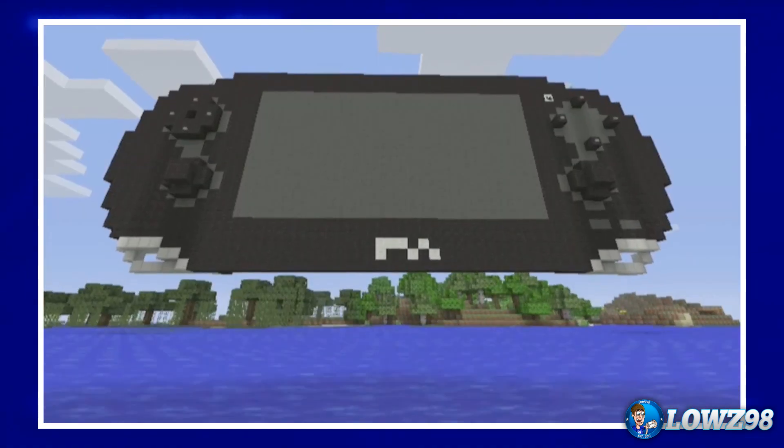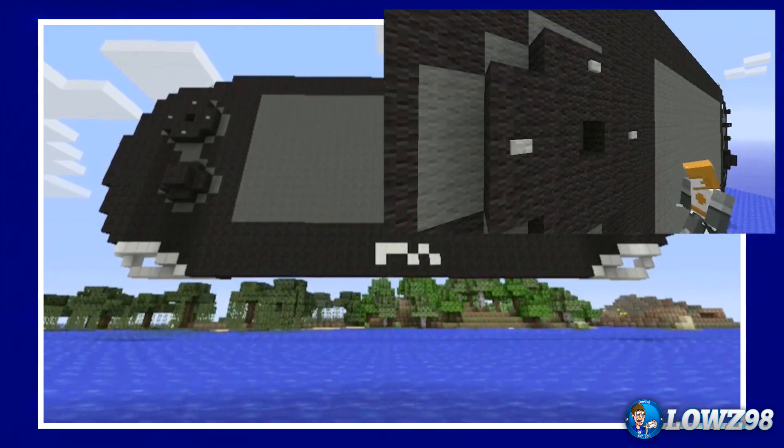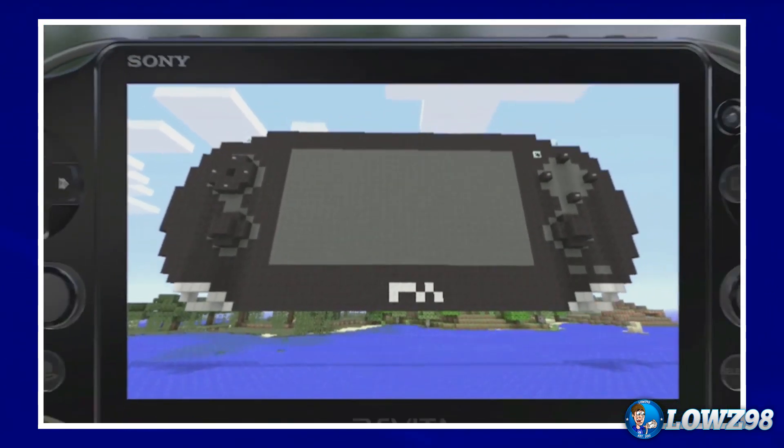And then of course we have the PS Vita build in Minecraft — that's what we saw that knight building earlier when he was placing blocks. He was actually up there building it, and it looks just really, really good. As we can see, the render distance is pretty good in that shot as well.